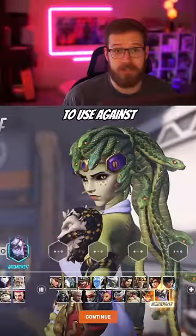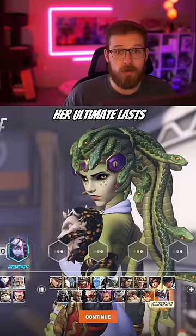Here are three counters for you to use against Widowmaker. A general tip: anytime she uses her ultimate, look at the match timer. Her ultimate lasts for 15 seconds, so do quick math and then communicate to your team when they're safe to resume.